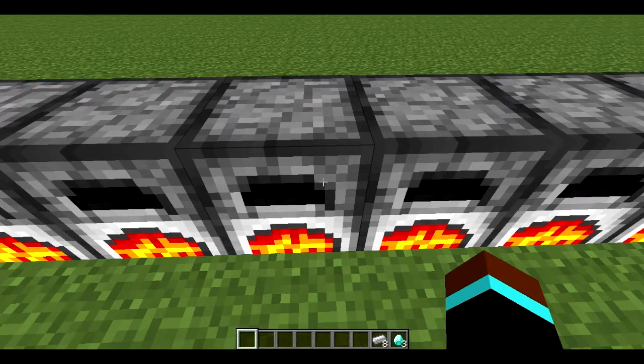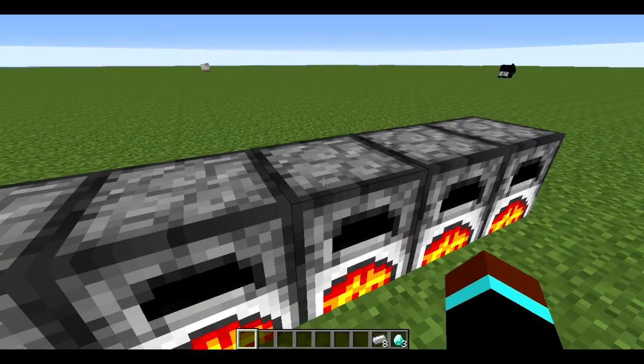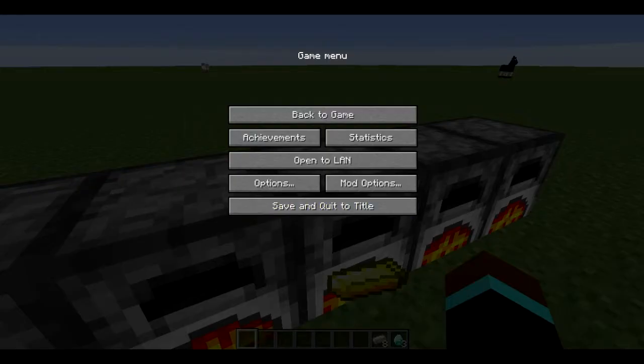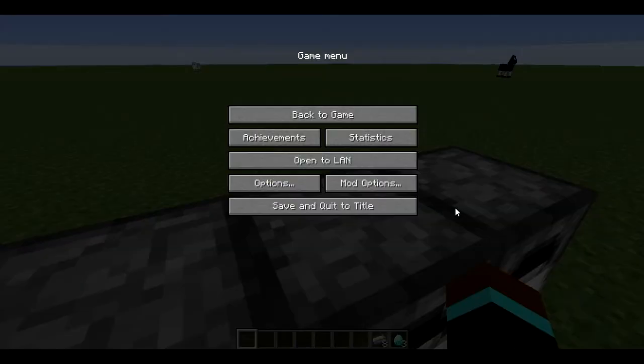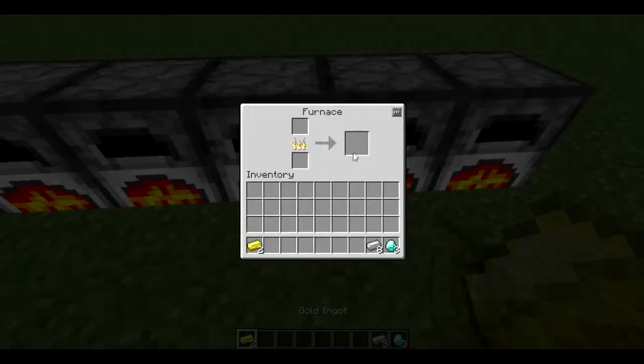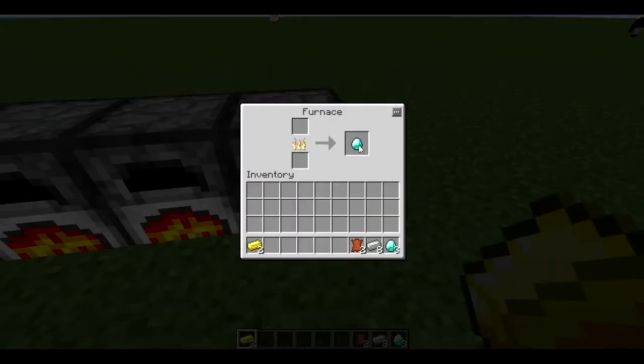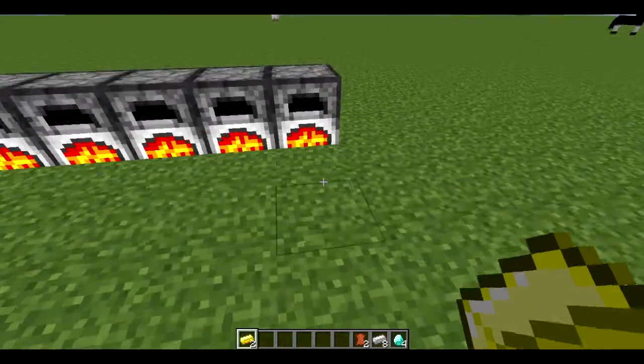You get iron back for chainmail as well, even though it's not possible to actually craft chainmail normally. What the mod does is give you iron back for smelting it, which is pretty cool. You can put any type of armor you'd like in and smelt it down to get the materials back.